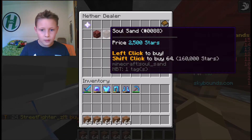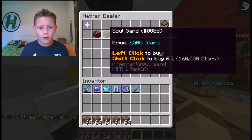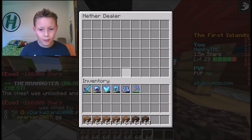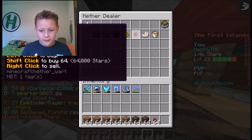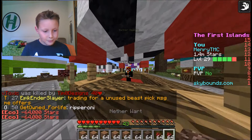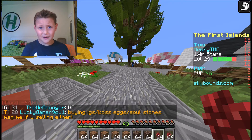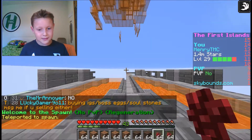Soul sand is 2,500 stars for one - oh that hurts the bank! 160,000 for one, that's crazy. And nether wart is 64,000 stars for 64, so it must be like a thousand for one nether wart. It's so sad - a nether wart farm costs so much money to build, it's crazy.